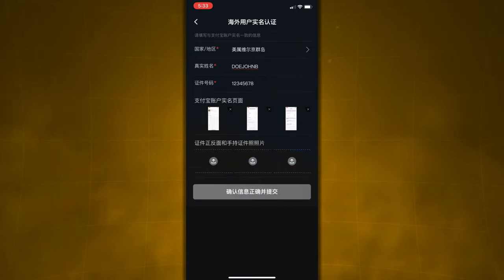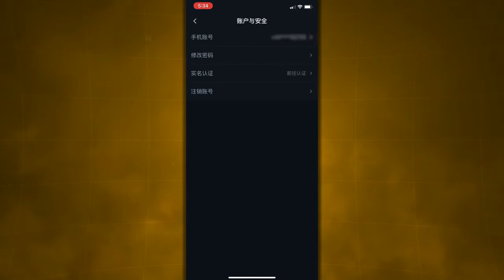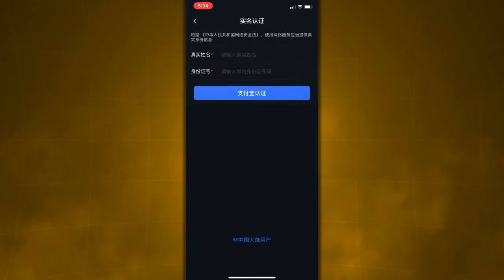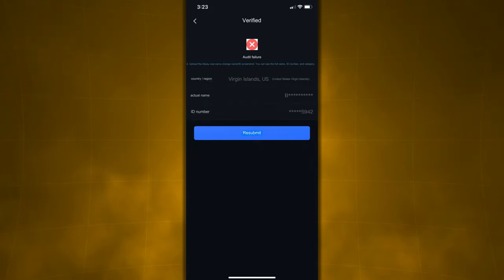To check on it, just navigate back to that same page where you had to enter the information — there will now be a page saying you've already submitted it. Do not worry if you get denied on your first few attempts for verification — this took me four tries to get verified. Here's an example of what it looked like when I got denied. In English, this says 'audit failure, upload Alipay real name change name slash ID screenshot, showing full name, ID number, and category' — meaning one or more of my Alipay screenshots were incorrect. I failed two attempts because of that, and the third failure was because I didn't have my middle initial. Just keep trying and use Google translate to find out what you messed up on.